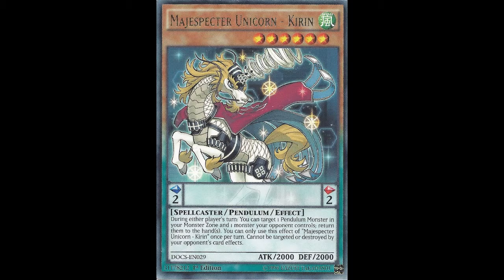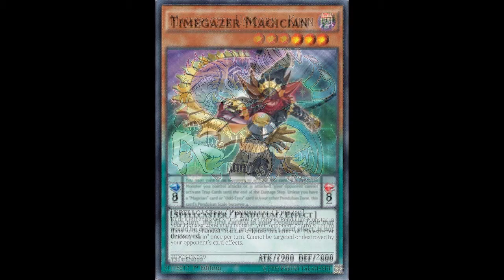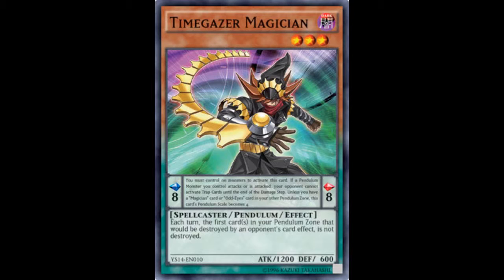Let's look at one more monster example: Time Pendulumgraph Magician. There are different types of cards in this archetype as well, such as Magician, Odd-Eyes, and Performapal — there are just so many. The Pendulum effect for this card has a scale of 8, which is very good.